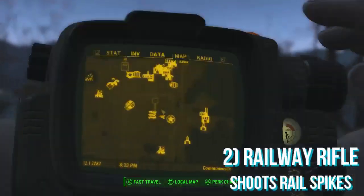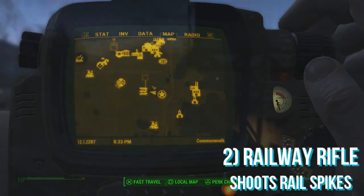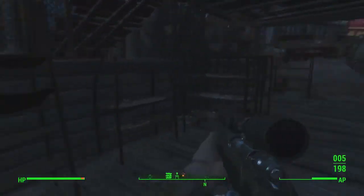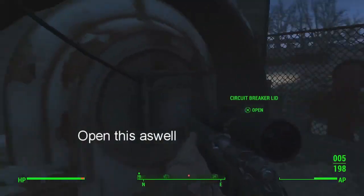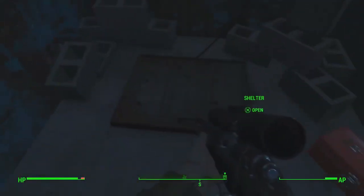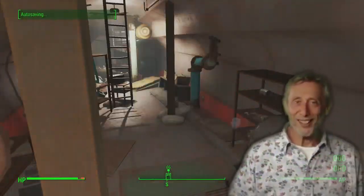Next we have the Railway Rifle and the perk on this weapon is that it shoots rail spikes, which is pretty awesome. To get this all you want to do is go to Big John Salvage which you just saw on the map. You want to kill all of these super mutants and follow the path you see in the video until you reach the underground bunker. Once you reach this underground bunker all you want to do is enter and in there you will find the Railway Rifle.